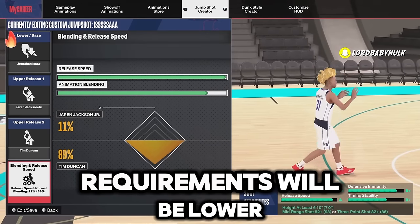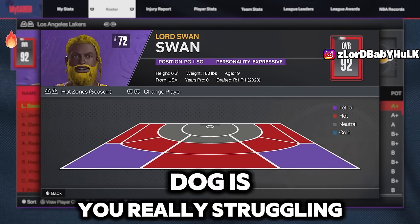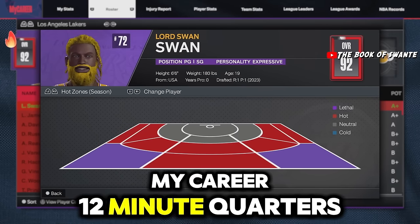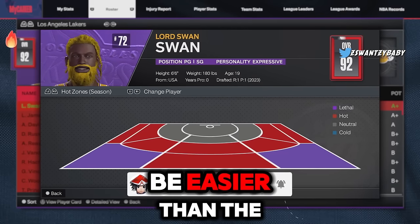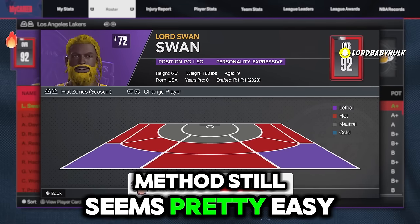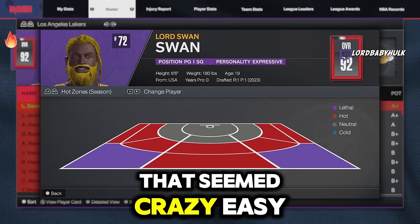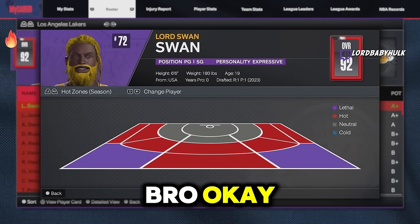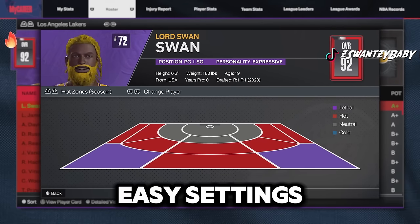The requirements will be lower if you use different releases. To get all your hot spots if you're really struggling: MyCareer, 12-minute quarters on Rookie — thank me later. That method seems easier than the street ball method. A lot of people don't know about that. You can shoot over people even on those easy settings — a lot of you don't know that.